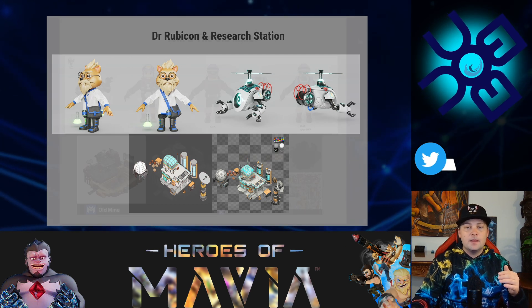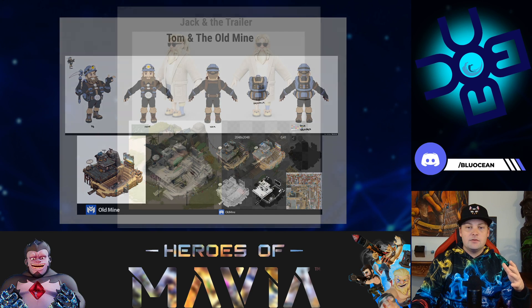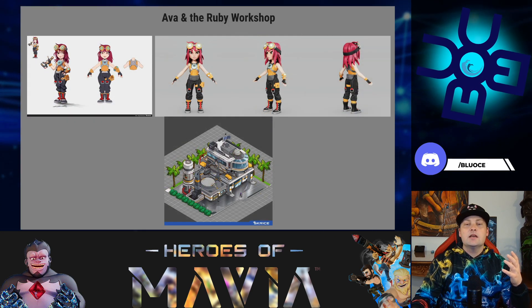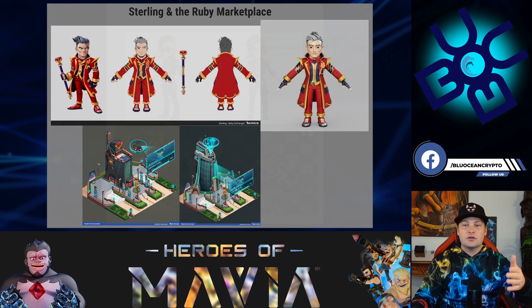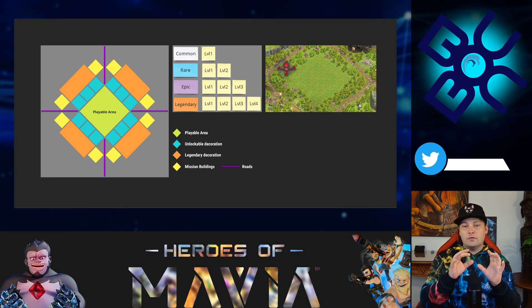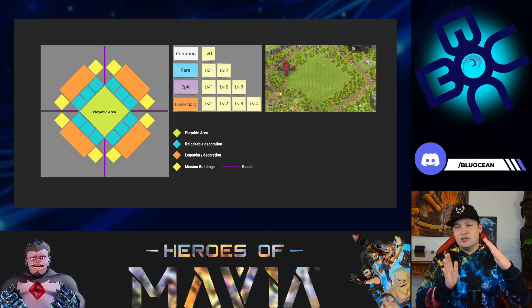They talked about mission buildings — all those little structures on the land aren't going to be useless. They'll have people in them, there'll be missions, things to do. There's Dr. Rubicon and the Research Station, Tom and the Old Mine, Raven in the Warehouse, Ava in the Ruby Workshop, and Sterling in the Ruby Marketplace. This adds narrative, story, and missions — almost a single-player aspect of the game. A slide shows the playable area, where rare and legendary decorations go, making each base truly unique.